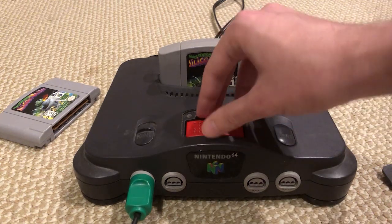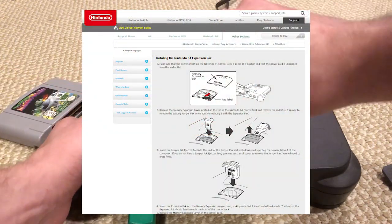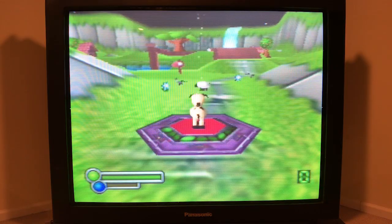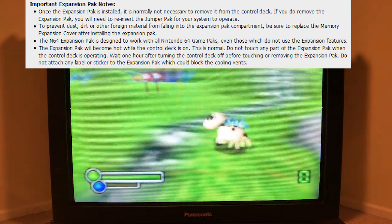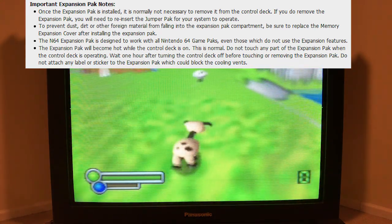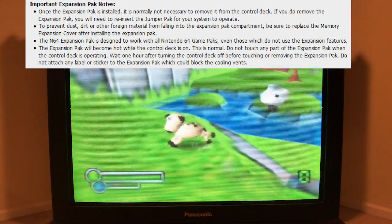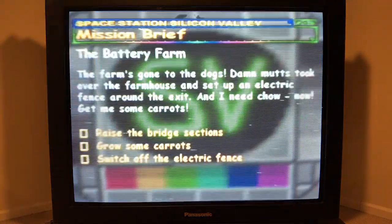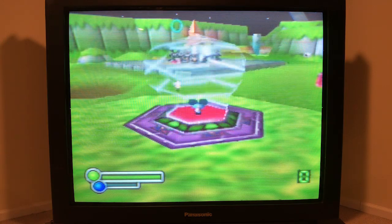I guess I better take this thing out. How am I supposed to remove this thing? Let me just check the official Nintendo website's page on the N64 expansion pack installation process to see if it has any tips. 'The N64 expansion pack is designed to work with all N64 game packs, even those which do not use the expansion features. Once the expansion pack is installed, it is normally not necessary to remove it from the control deck.' Gee, thanks a lot. You don't have to rub it in, Nintendo.